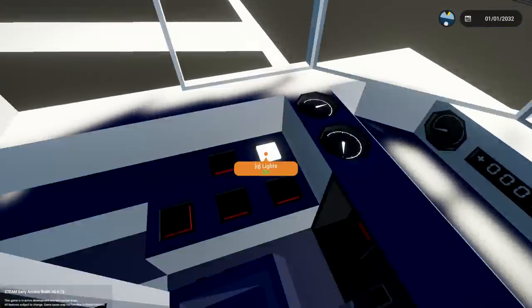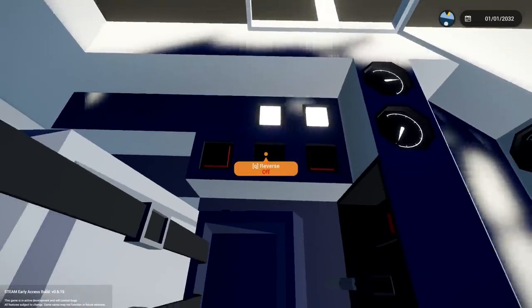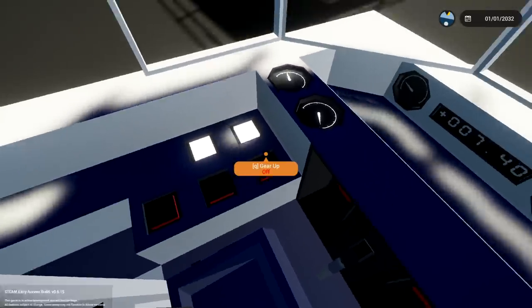Let's go ahead and get in. There we go. We'll go ahead and turn this thing on - we've got lights, we've got start engine, we've got reverse, we've got brake and we've got gear up.